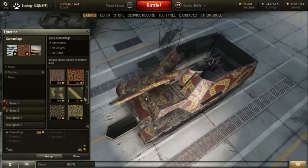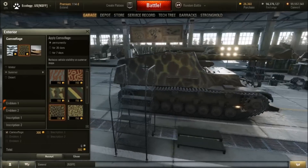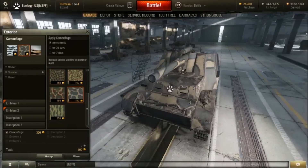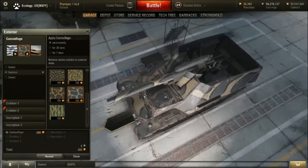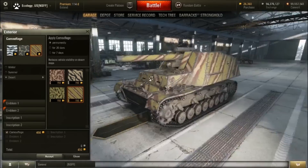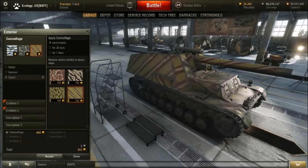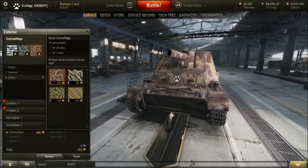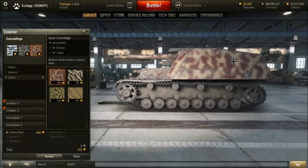Got some camo here. I like this camo — if I'm going to put any camo on any German tank, it will be this one. Some desert camo — not bad. Hummel's not a bad-looking tank, I love the Hummel. The HD model of this, they did a fantastic job. I can't complain, everything looks right, and it's just oh so wonderful.